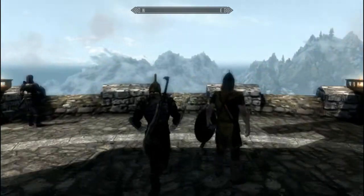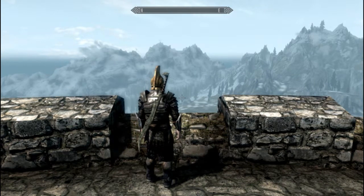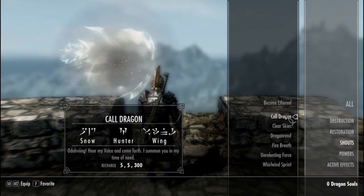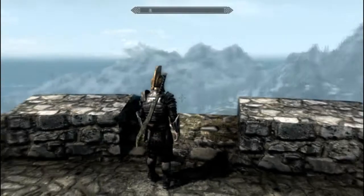Now I want you to shout. Use the shout that we learnt and then the dragon should arrive. Now, there's a trap that most people fall into on this one — that is that they call the dragon and then keep trying to kill it. What you want to do is lure it into the trap, which is at the back. I'll show you when it comes. Now call it.